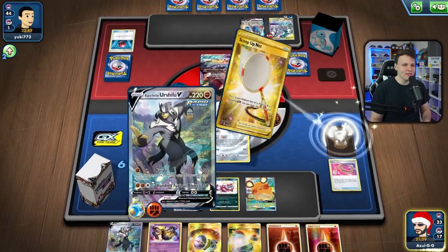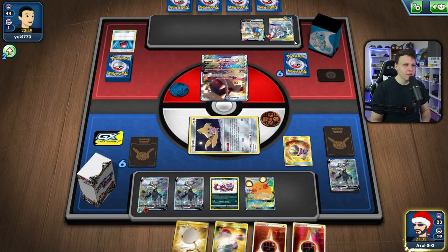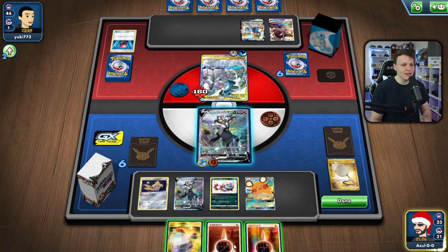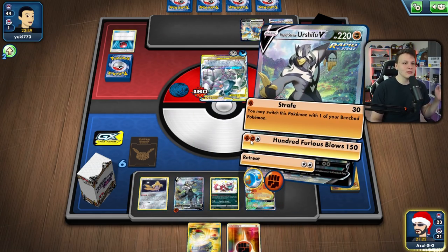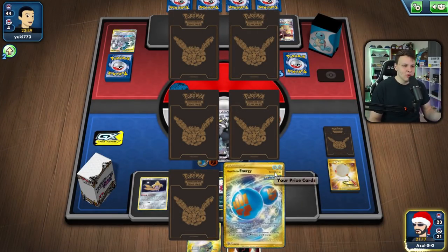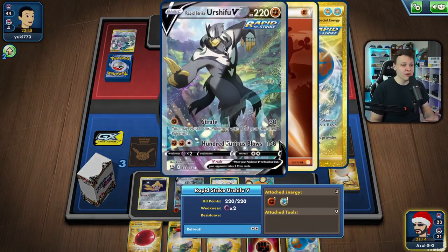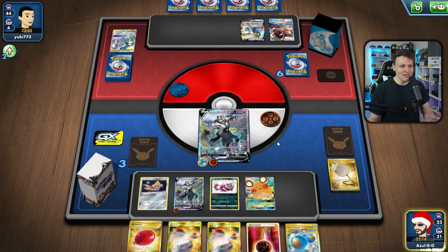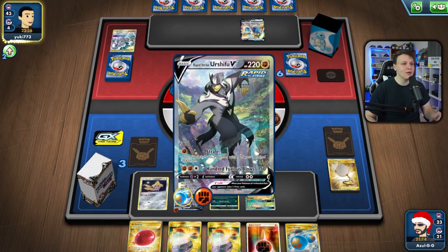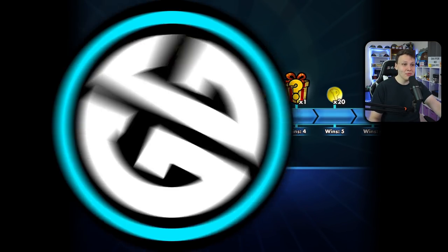We have the Great Catcher here — grab the ADP back to active, then net. The Zigzagoon ping ended up not mattering since we were trying to use G-Max Rapid Flow to knock out and set up Zacian, but we whiffed. Now this can get pretty bad quickly if our opponent gets off Brave Blade. But apparently their hand is so bad they just conceded — so we walk away with a win against ADP Zacian in Game 1.